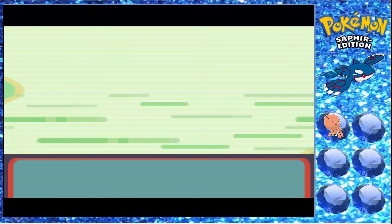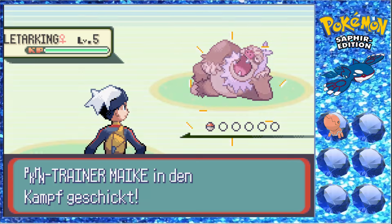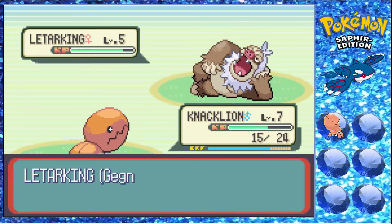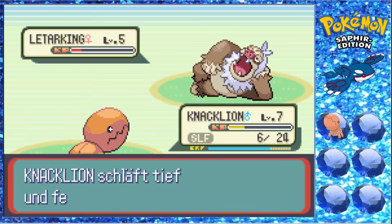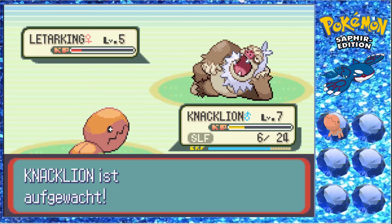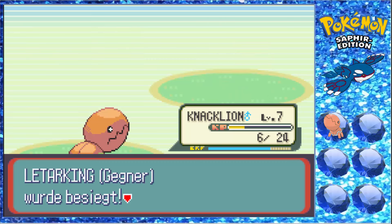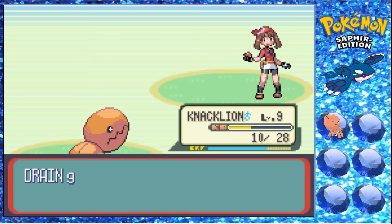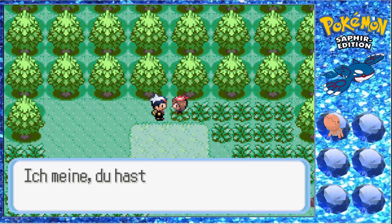Maike hat jetzt immer ein Letharking, gegen das wir kämpfen werden. Wie viel Schaden machen die Attacken? Wir machen 0 Schaden. Okay, das kann sein, dass wir schon wieder down gehen. So einen interessanten Anfang hatte ich eigentlich noch nie. Wir sind schon mal down gegangen, aber die Nuzlocke beginnt erst, wenn wir Pokébälle haben. Knackleon besiegt Letharking und steigt auf Level 8 und dann Level 9 auf.